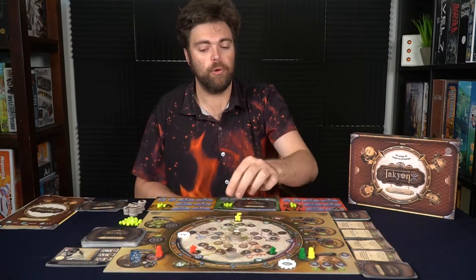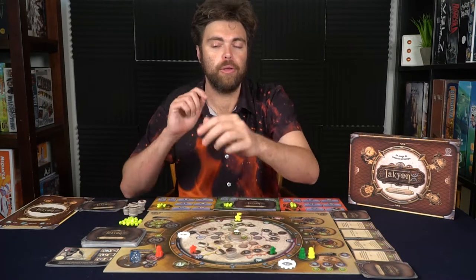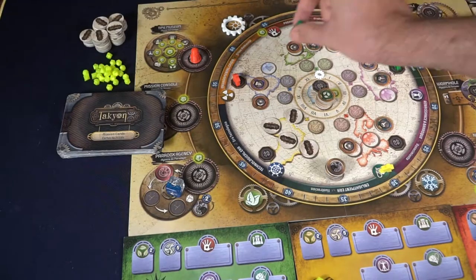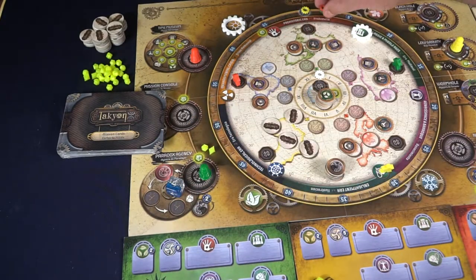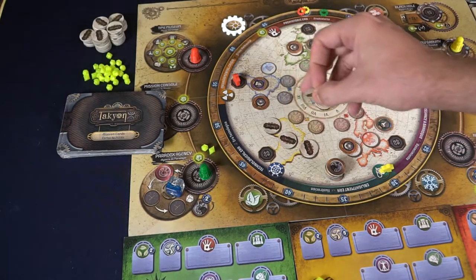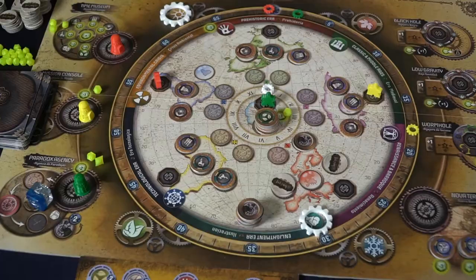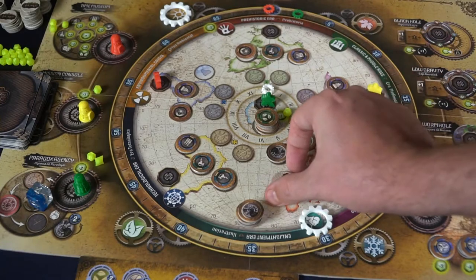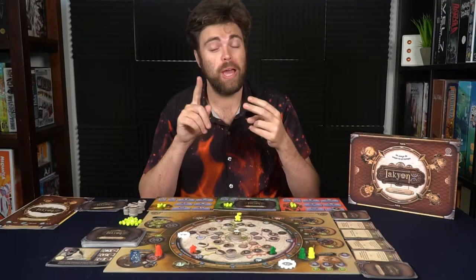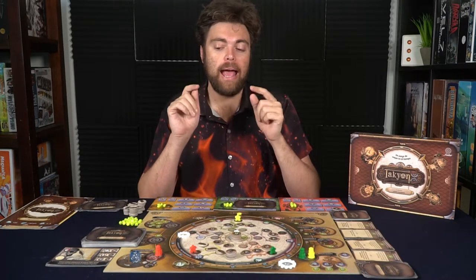The die, based on the number rolled, will place a Paradox token in one of the continents, which will close off that continent, preventing you from utilizing it. If you place your character at the Paradox Agency space, you can spend two Tachyons to remove a marker from one of the continents, flip over the tokens, and have that location utilized again. However, if two Paradox tokens get placed on a continent, that continent is locked — it can no longer be traveled to and can no longer be unlocked by the Paradox Agency. Be aware that as that die rolls, things get more and more complex.